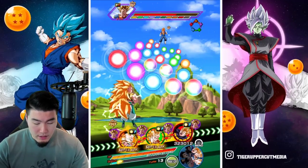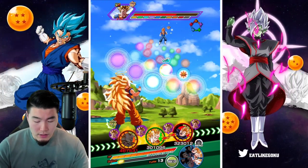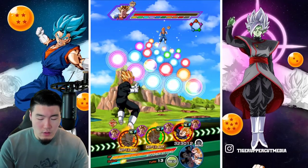I'll give one orb to Gotenks and two Rainbow orbs to Goku — that's going to be 152,000 defense with the super after. Should be okay.